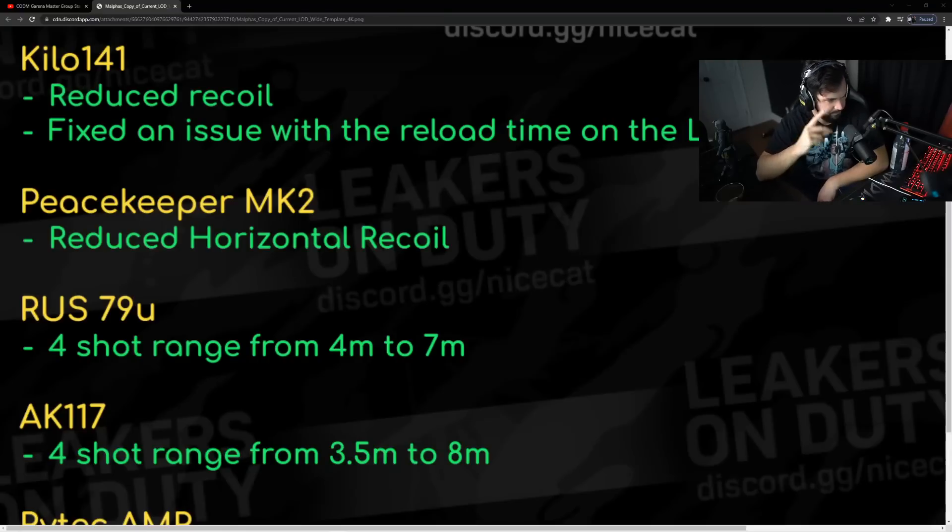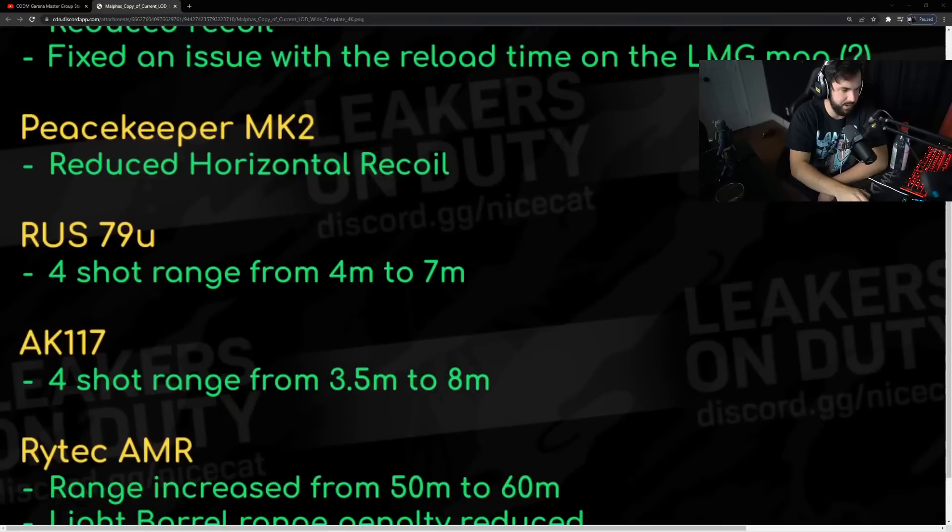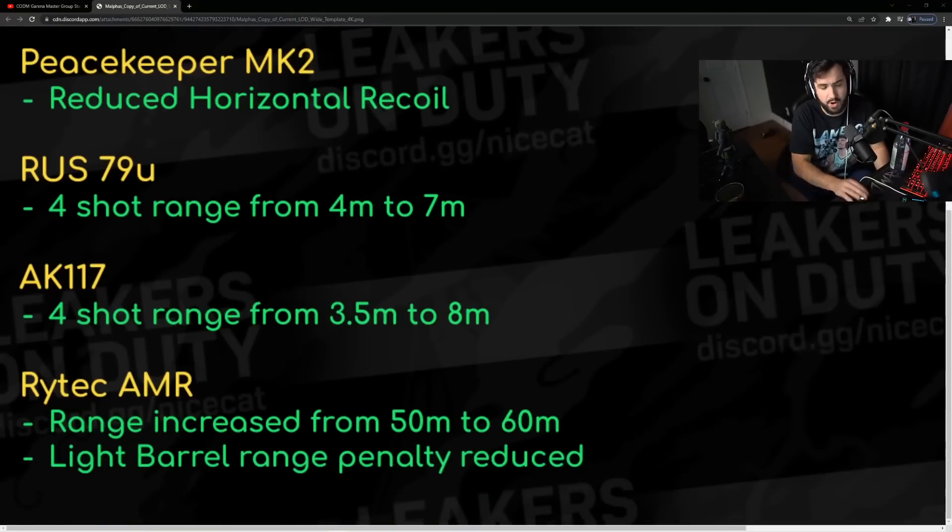The monolithic range bonus varies — sometimes it's 10%, sometimes it's 25%, it varies from SMG to SMG. Tick range increase from 50 to 60 meters. Light barrel range penalty reduced — that's better for BR, I guess.